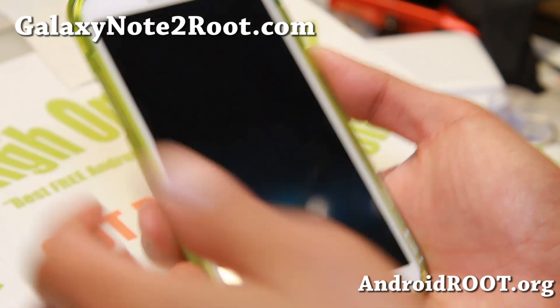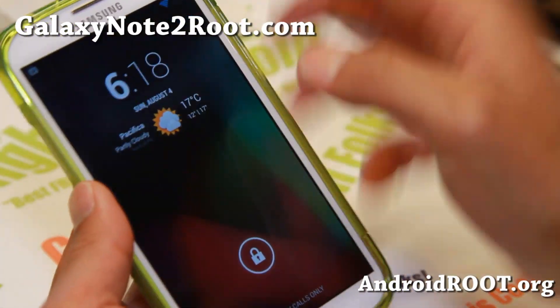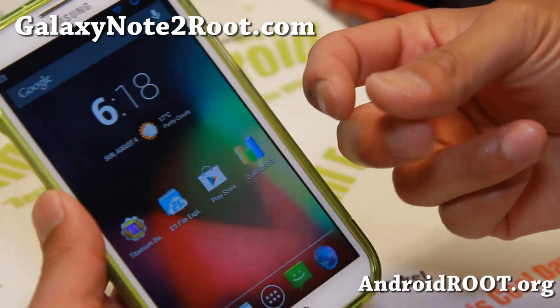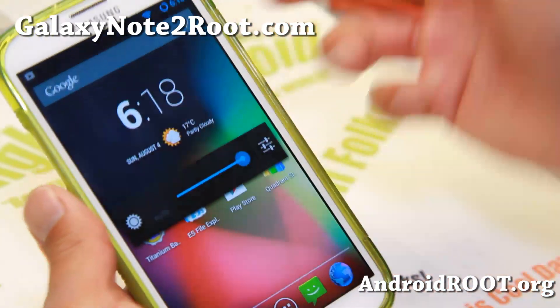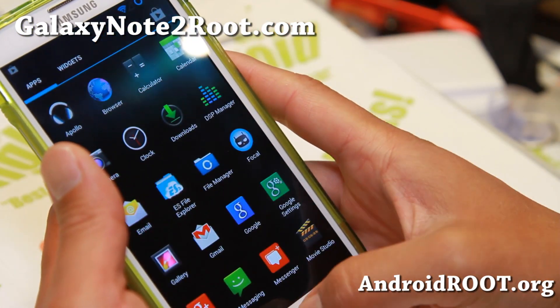Hi folks, it's Max from GalaxyNote2Root.com for this week's GTN 7100. Check out the ported unofficial version — this is a beta version of Android 4.3. That's right, I've got Android 4.3 running on my Note 2 GTN 7100.